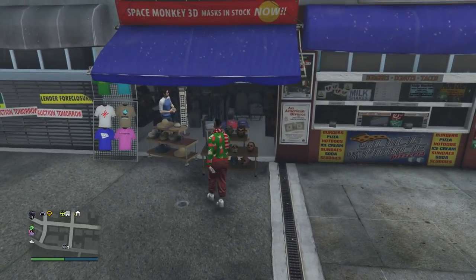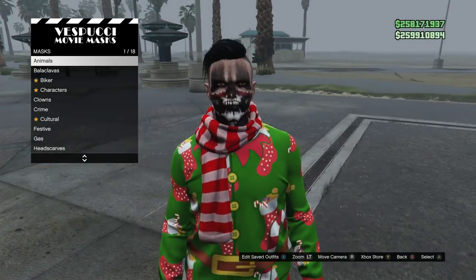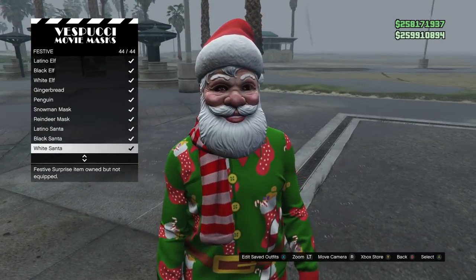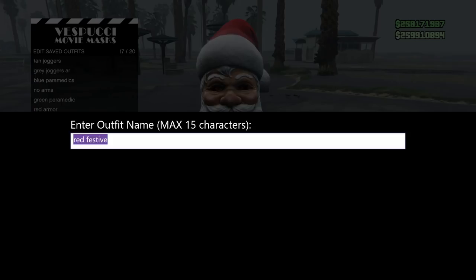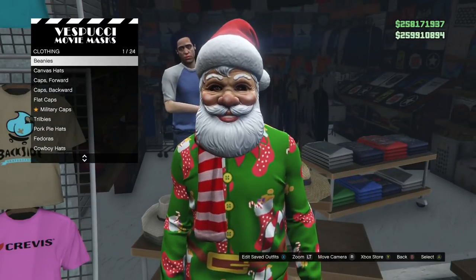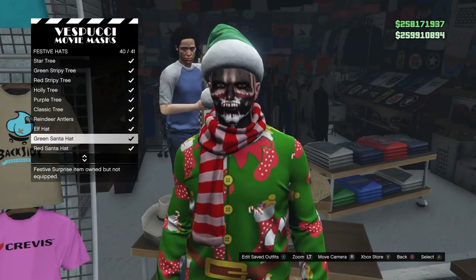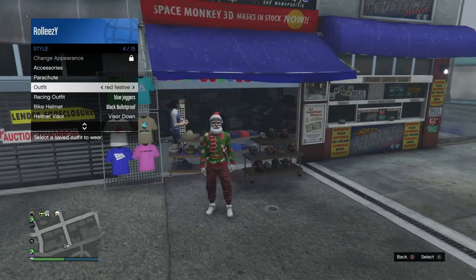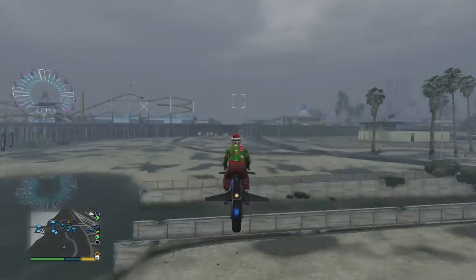Go to the mask shop down at Vespucci Beach. Under festive masks, go to the Latino Santa, the black Santa, or the white Santa — it's all up to you. I'm going to pick the Latino Santa. Save that as an outfit, then go to the hat section. Once at the hat section, pick festive hats and go to the green Santa hat. Then select your regular outfit again — you just want to purchase that hat beforehand.